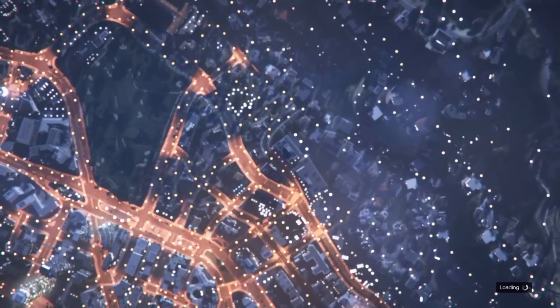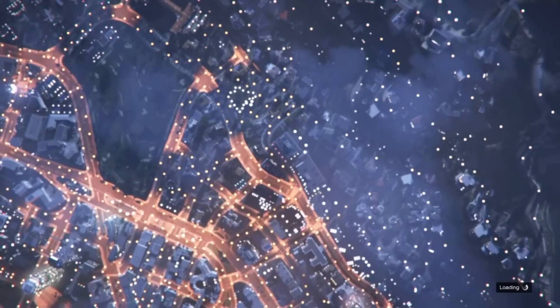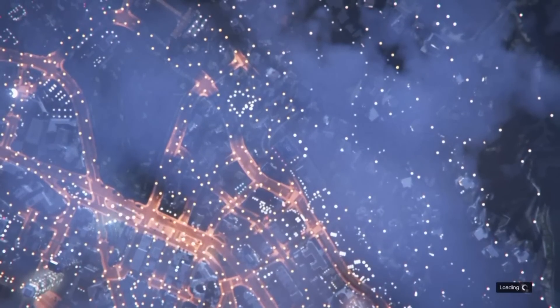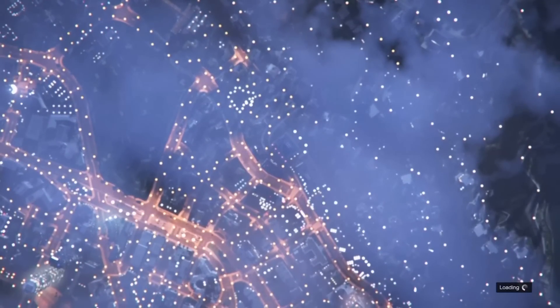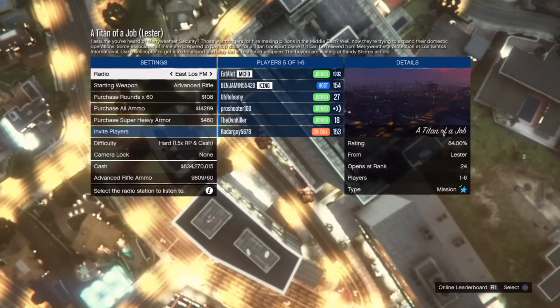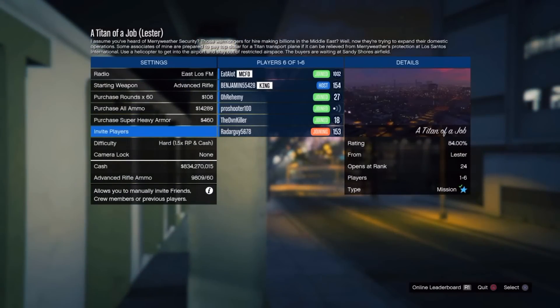Once you load into the tiny job, don't edit any settings — just start it up. You don't need to get into a lobby with other people for this glitch to work.